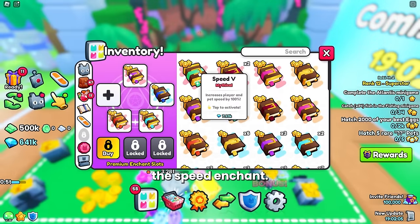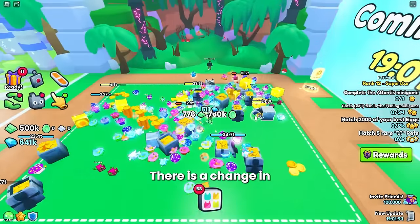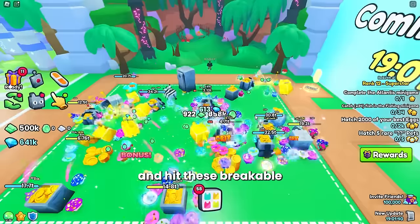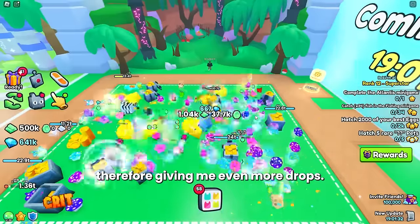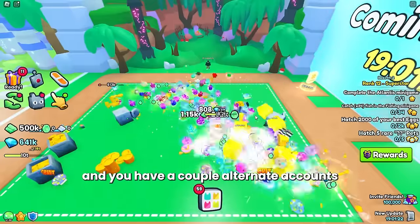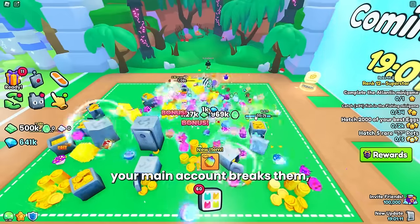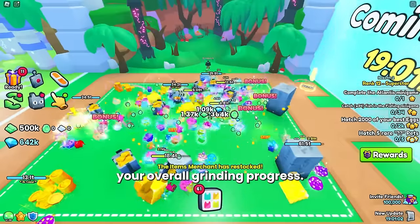Now I'm going to put on the Speed enchant, replacing one of my damage enchants. Immediately there is a change in how fast I am collecting coins. You can see how fast my pets are now moving around the area — they're able to go around and hit these breakables much quicker, right before my main account's pets destroy them, therefore giving me even more drops. If you are grinding this last area every night with alternate accounts, it is super important that those accounts are hitting the breakables before your main account breaks them. Because if they don't, they're not getting the drops at all, and it's just slowing down your overall grinding progress.